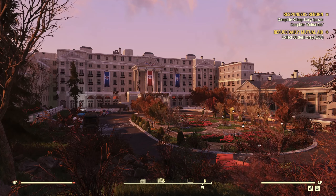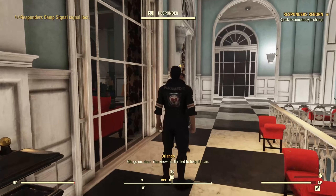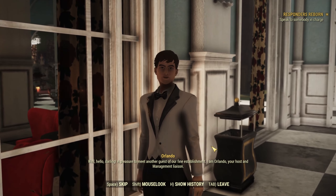A beautiful country club has replaced the old dilapidated country club where ghouls and robots ruled. Upon entering, you'll meet the character Orlando, who will explain the gist of the DLC.